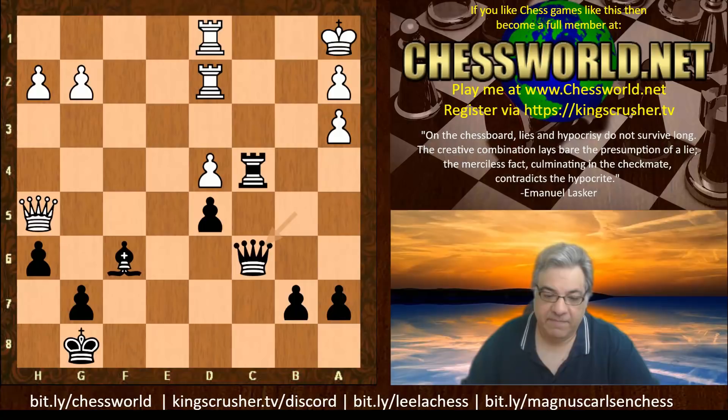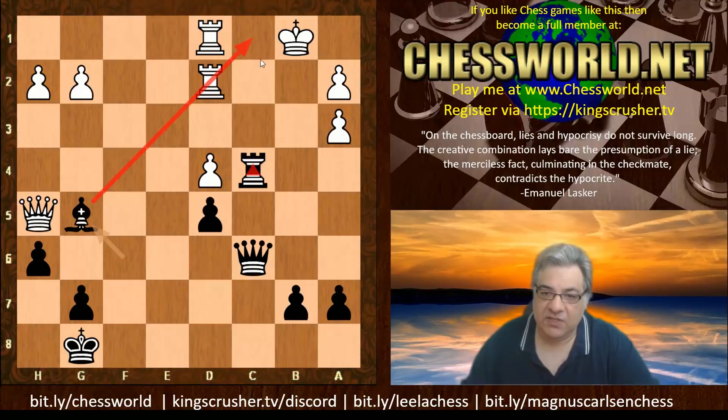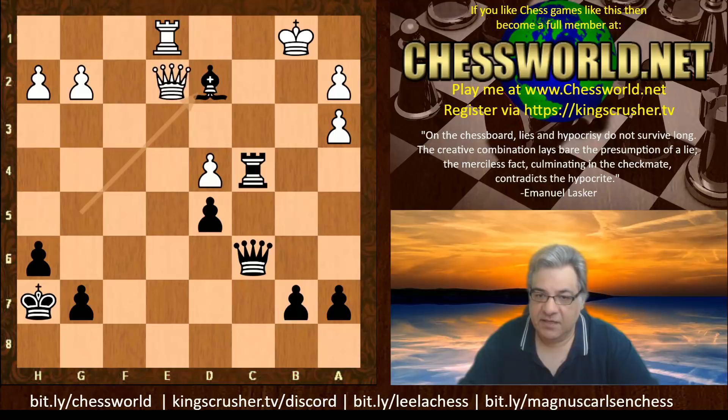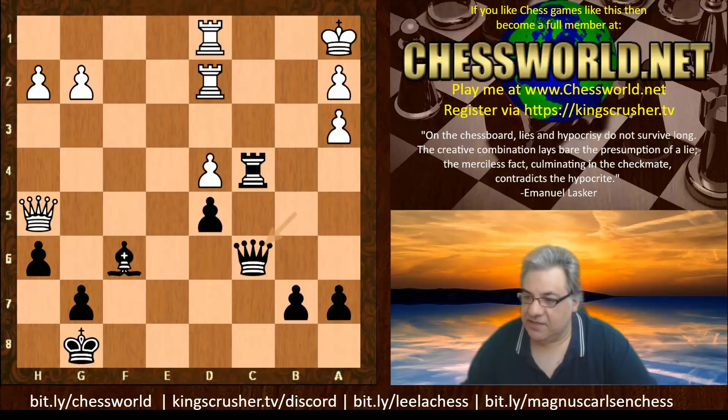Queen c6 creates a battery with killer common squares like c1. If King b1, then Bishop g5, accentuating the c1 square. For example, with a check, Queen takes d4 is a winning position for black. A really crushing way of playing it.